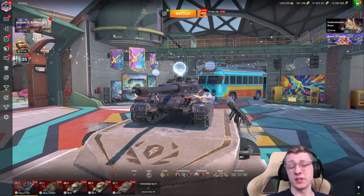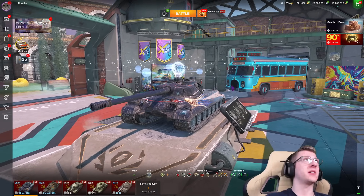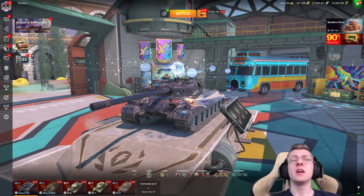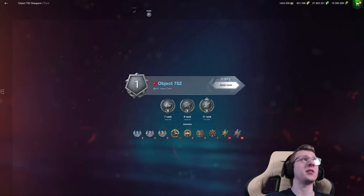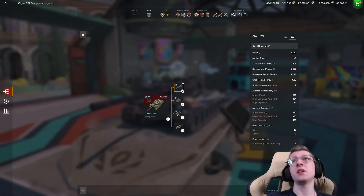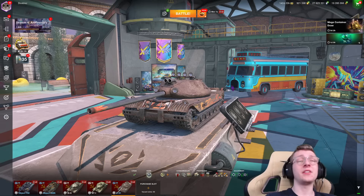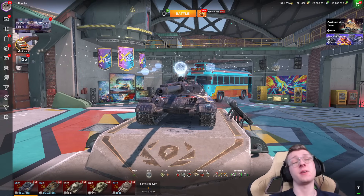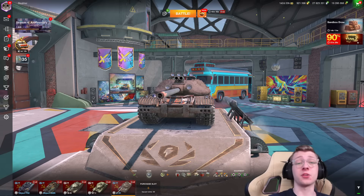I feel like a lot of people really look at the 752 and think it's the most overpowered tank. Don't get me wrong, the 752 is incredible and I've got a super high win rate. But it does have worse accuracy, worse mobility, and quite a bit less DPM than the K-91. So I do actually think the K-91 is stronger, if not the same capabilities, as the 752. And because this tank is much cheaper, I think it's a really good pickup.